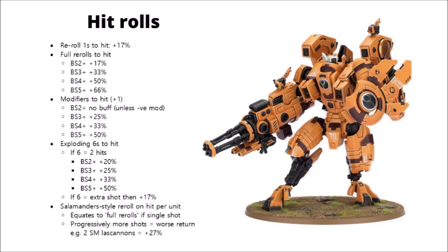If you get 2 hits instead of 1 — such as the Chapter Tactic for Imperial Fists when firing bolt weapons — it's a buff that depends on the firer's ballistic skill. If you're hitting on 3s, it's an extra 25% to the amount of damage output, and if you're hitting on 2s, it's an extra 20%. It's really quite a powerful rule, particularly when it's on all the time for things like Imperial Fist bolters.